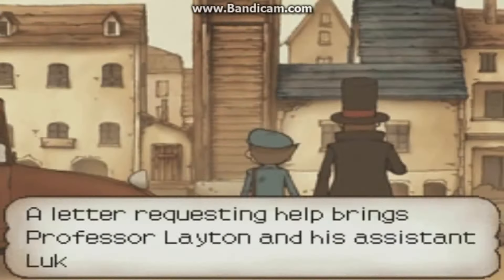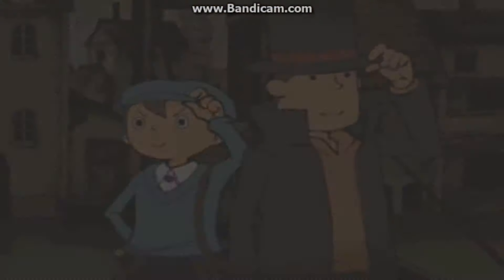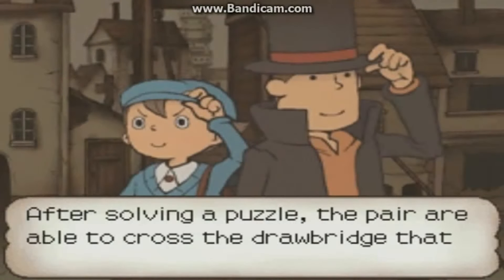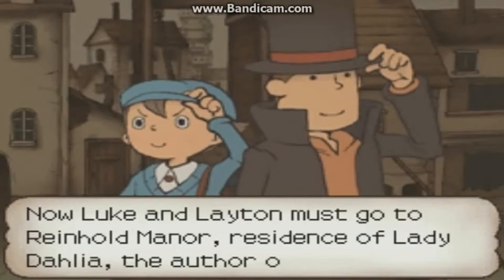Story so far: A letter requesting help brings Professor Leighton and his assistant Luke to the remote Saint Mystere. After solving a puzzle, the pair are able to cross the drawbridge that leads into the village. Now Luke and Leighton must go to Reinhold Manor, residence of Lady Dahlia, the author of the letter.